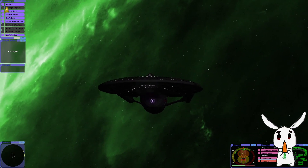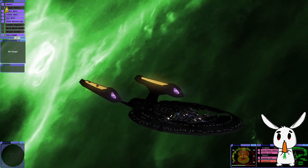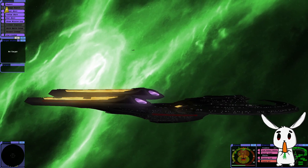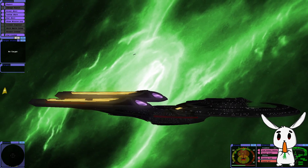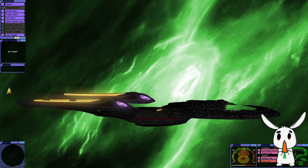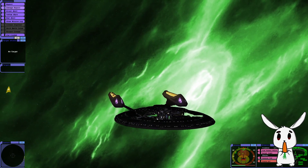All stations, damage report. Impulse engines are fully functional. Warp engines fully functional. Our phaser array has been damaged. Our torpedo system has been damaged. Our tractor beam projector has been damaged. Sensor system is fully functional. Hull integrity at 75%, shields at 50%. Yeah, I'd say - we've got a big hole in our ship.